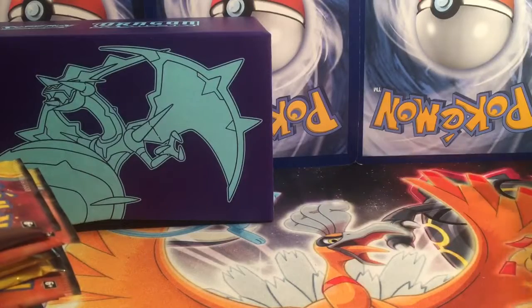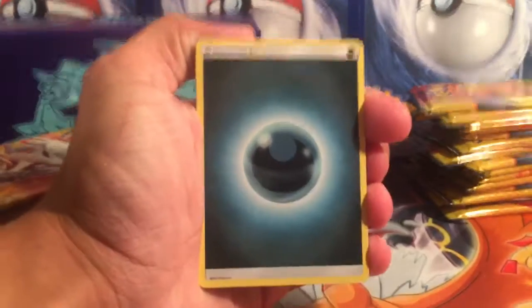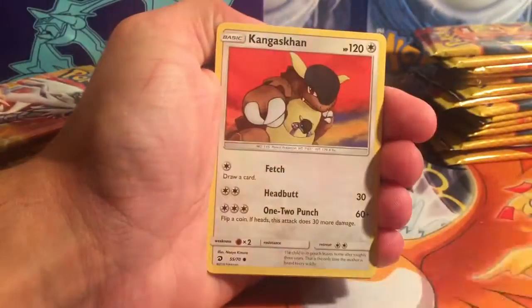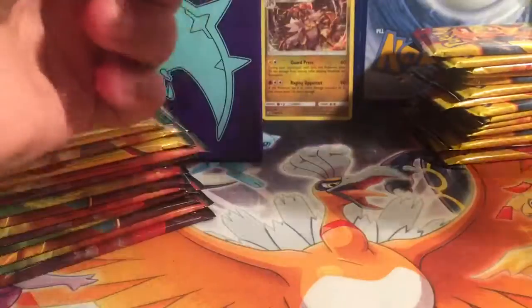All right, set those over there — that's your side — and mine here. First pack has the Dragonite pack art. Oh it's so hard to open. We have a Darkness Energy, Fiery Flint, Well of Volcano Park, Lapras, Feebas, Wishi-Washi, Magikarp, Kangaskhan, Litten, Kangaskhan reverse, and our first rare goes to Kommo-o. We'll set him back there and stack all the holos.